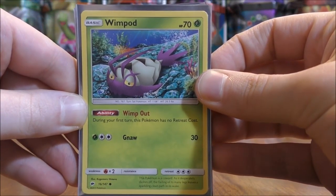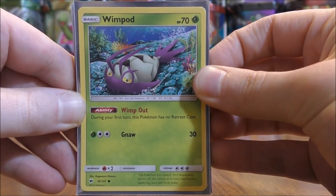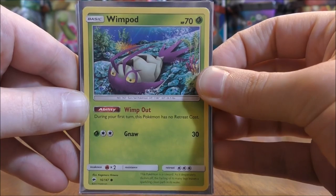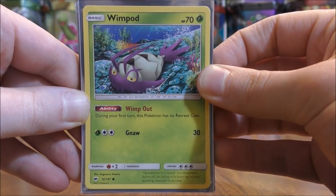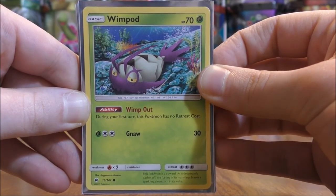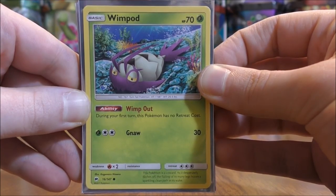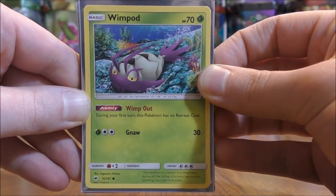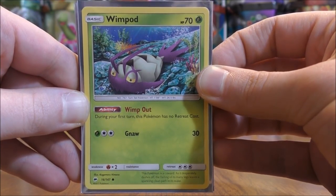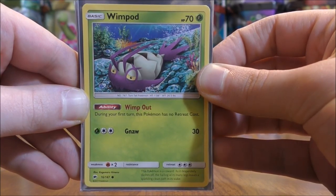First I'll look at the Pokemon in this deck — I have 17 total. The main Pokemon would be Golisopod GX, so I use a 3-3 line of Wimpod and Golisopod GX, both from the Burning Shadows set. The reason I use this particular Wimpod is because of its Wimpout ability. If I start the game and I'm forced to put Wimpod in the active Pokemon spot, I can retreat it for free with Wimpout. It also has 70 HP, a little higher than normal, so it won't get knocked out as easily on the bench.